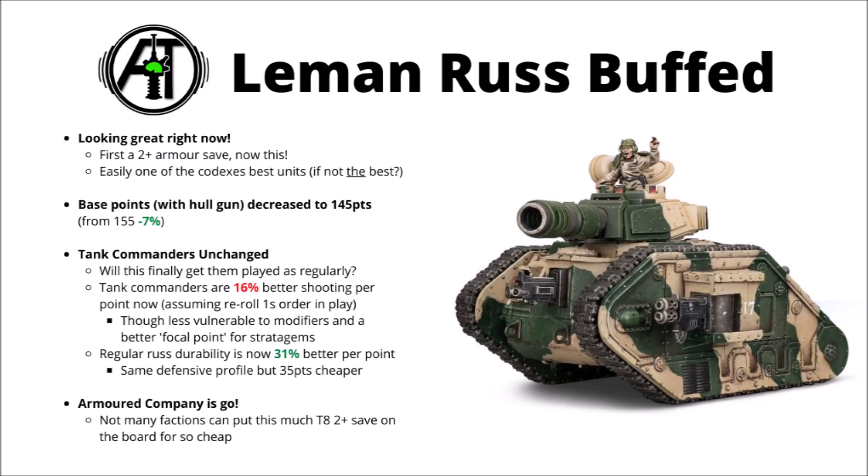Now if you compare a standard issue Leman Russ in terms of damage output, the equivalent points cost in Tank Commanders gets you 16% better shooting per point. Tank Commanders obviously have way more firepower due to hitting on threes and re-rolling ones, but they also cost a lot more, so that brings the shooting advantage down quite a bit. For the points cost, the regular Leman Russes are now 31% more durable in terms of wounds for the points you put on the table. In general, people tend to prefer things that are more killy than more durable in 9th, but I think at this stage you might genuinely be getting to the point where the durability does outweigh the shooting when it's this much more.